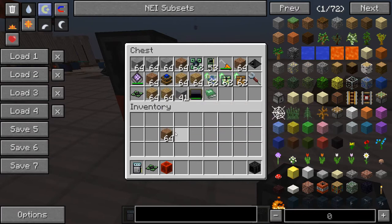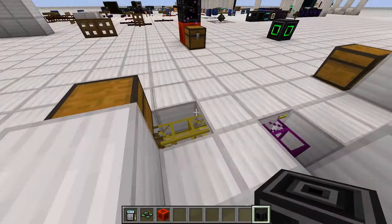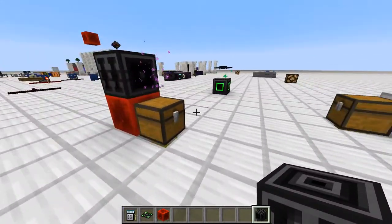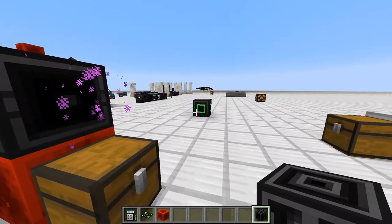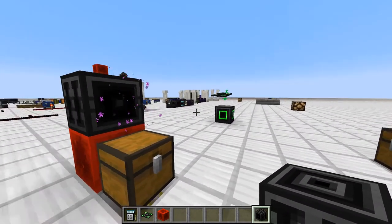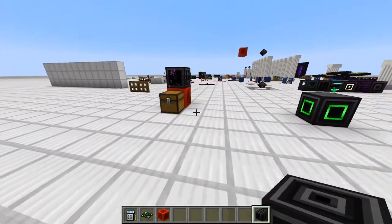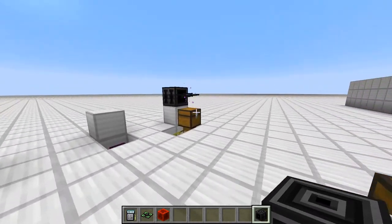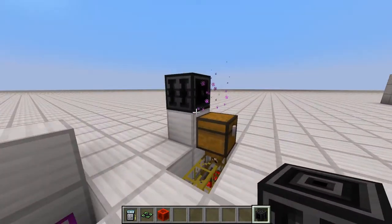There's a bit of cabling here — that just feeds items back into the input chest so it keeps cycling. But right now the drone just keeps going back to its charging station and nothing more. If I place another waypoint here, it will also find this one and now it won't only pick items up — it will also go to this chest and drop whatever it picked up.